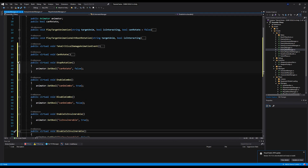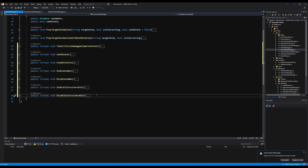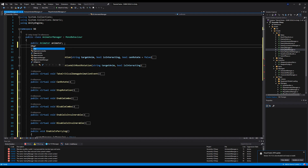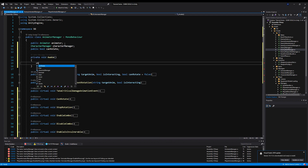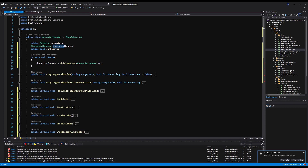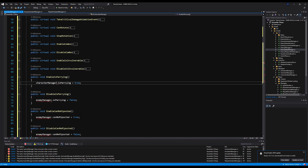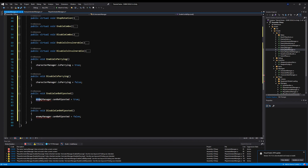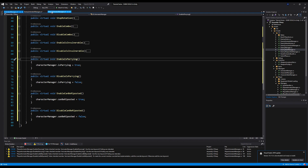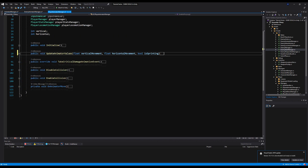Let's delete all these from the Player and EnemyAnimatorManager and paste them on the regular AnimatorManager. Instead of saying Player or EnemyManager, we can just say CharacterManager. Since both PlayerManager and EnemyManager count as a CharacterManager, it will change the bool on those scripts respectfully. Call the CharacterManager under GetComponent in Awake, change Enemy to CharacterManager throughout, and then erase all these functions on the PlayerAnimatorManager. Look how much neater that is already.